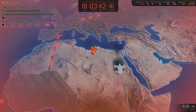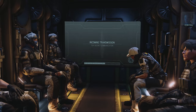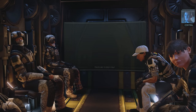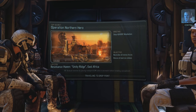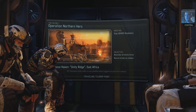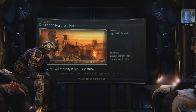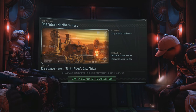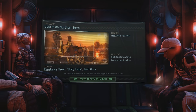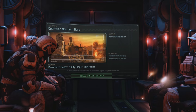Sky ranger deployed, squad green to deploy. Now that we've got the aliens' attention they're taking it out on one of the resistance outposts in the area. We're heading in to secure the camp and protect as many civilians as we can — eliminate all hostile forces attacking the site, make them regret coming after the resistance. Alright, that'll be Operation Northern Hero next time as we touch down to try and save Unity Ridge in East Africa from Advent reprisal. Until then, hope you had fun and have a good one.